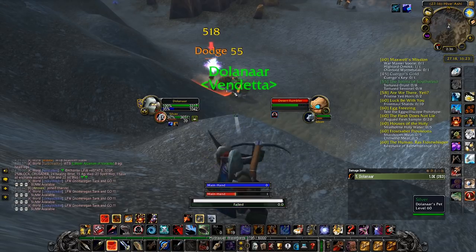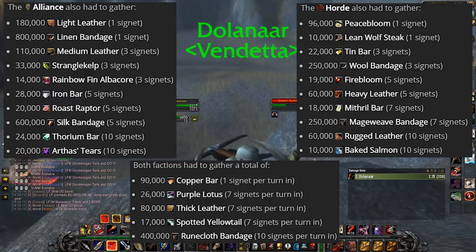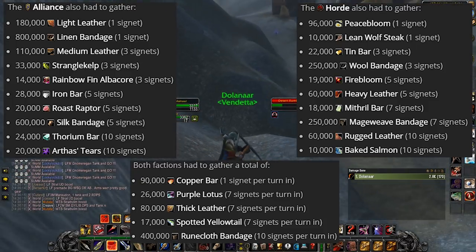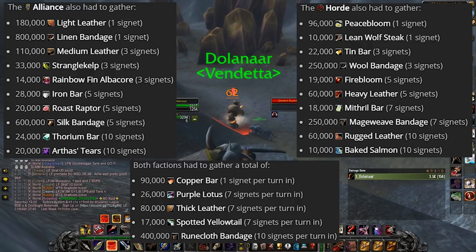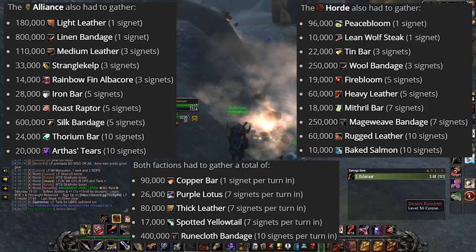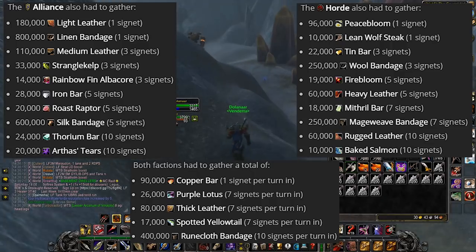Remember the AQ War Effort where you have to deliver certain items for certain tokens? As you can see, a lot of bars and bandages as well as cooked items are on there, and so what you can do now to save time in Phase 5 is to make these ahead of time, if you have the bag space and bank space to do so. If you've already invested in materials like ores, cloth, and fish, you might as well make the product that will sell in Phase 5 now anyway. Examples here are Copper Bars, Spotted Yellowtail, and Runecloth Bandages for both factions.